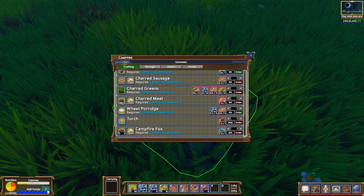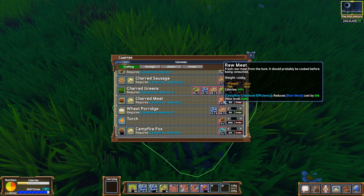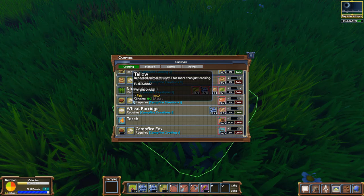And this is charred meat — that just gives you protein and fat. This gives you something: you use a piece of meat and it goes from 300 calories to 600 calories. Well, that's pretty damn good.